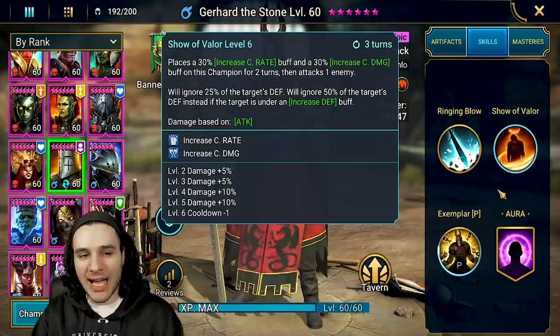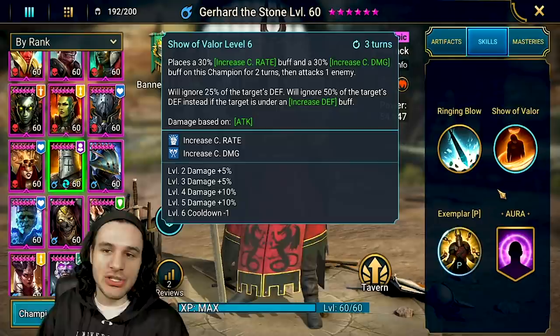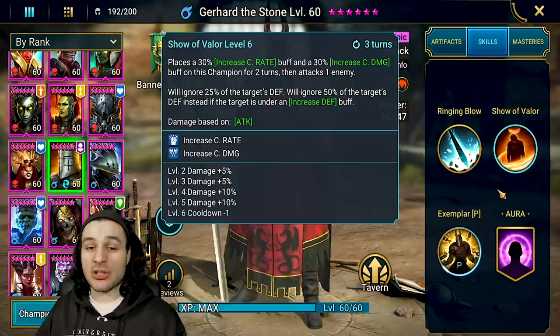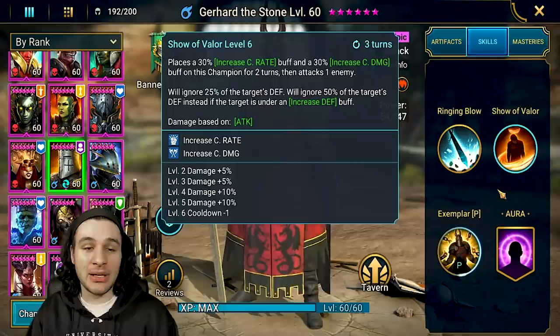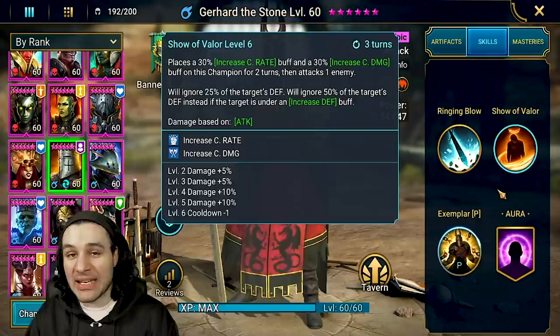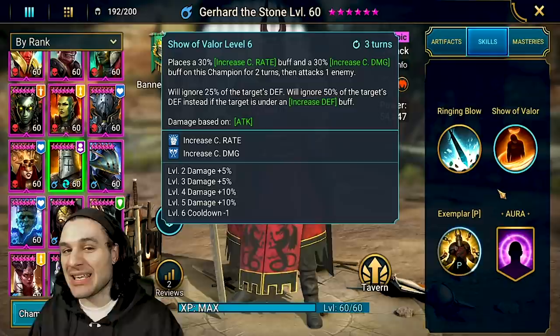Unfortunately this skill has no interactions with a strengthened buff on the opponent. However, based on what we've seen, this guy is going to be a one-shot champion. He's an epic, but you don't need 100% crit rate — you're getting 30% extra crit damage, which takes a lot of stress off how you build him. You can focus on speed and attack, and the other stats come together because of this buff alone.